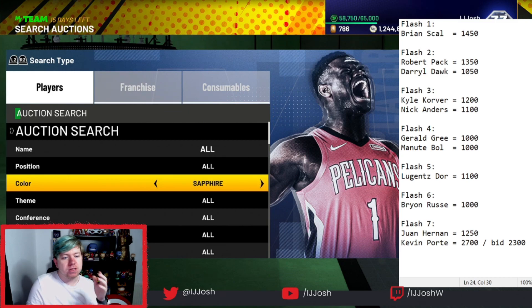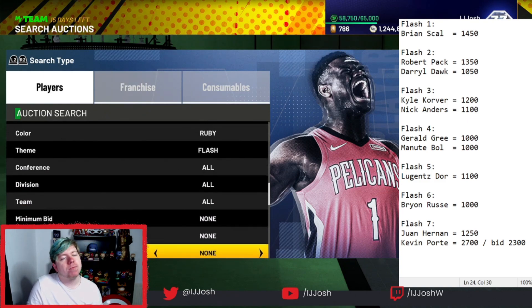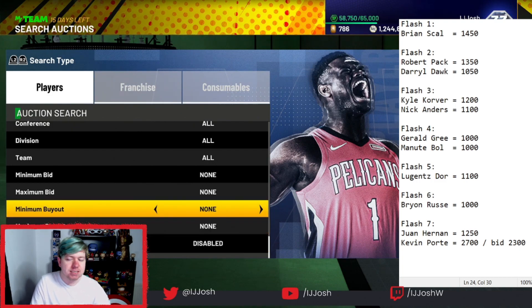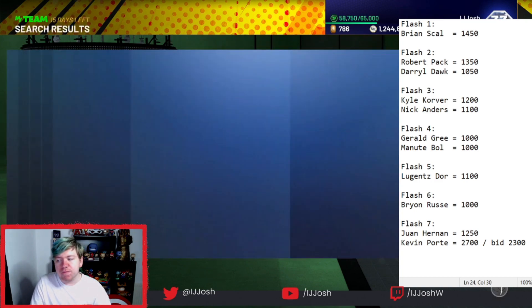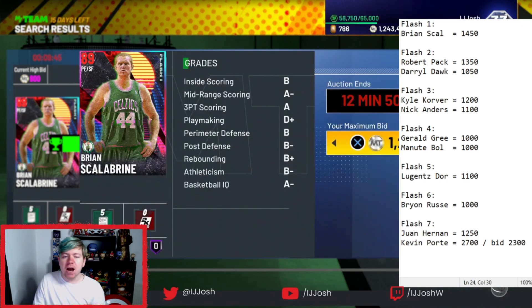I can sell every single one of those players for that price, maybe a little bit more. What you're going to do is filter to Ruby, go to Flash 1. There's already a Brian Scalabrini on the list — you get up a calculator, punch in 1450 (or whatever your current Brian Scalabrini is going for), times 0.9. The number that pops up is what you get once you sell the card. So if you can sell it for 1450, you get 1305 back after tax. Then you just mass bid — in my case about 1200, just to account for any surprise dips.